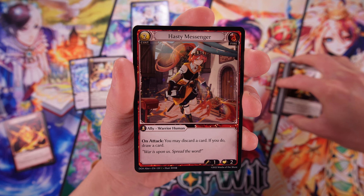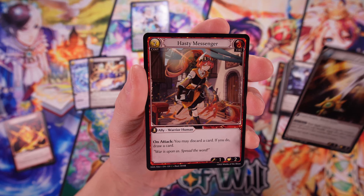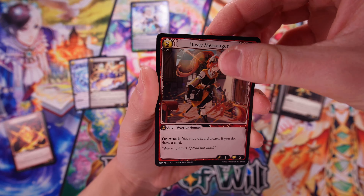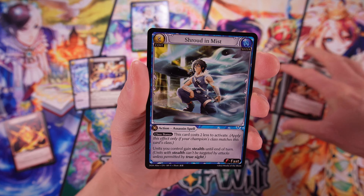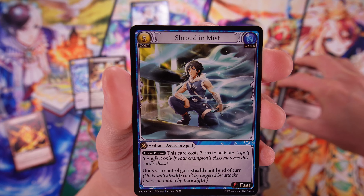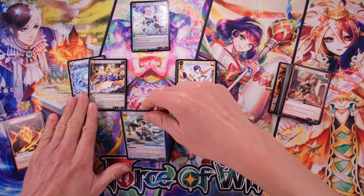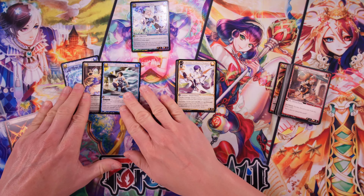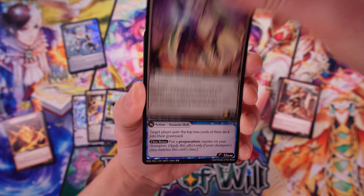We've got Hasty Messenger — that looks great, that's like a fire card. So here we go — we've got the elements at the top. We've got fire, water, and wind I guess, because those are the three elements we got in our promo packs. And then lastly for our regular rare hit slot, we did get Shroud and Mist, a rare action. All right, so we got Lorraine, Wandering Warrior — this is sort of the signature character for Grand Archive. That looks really great.